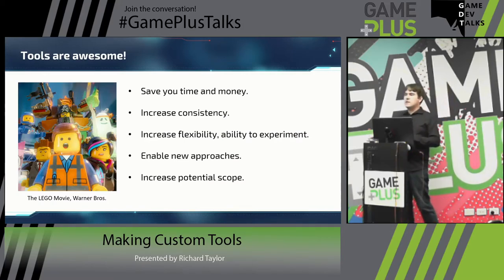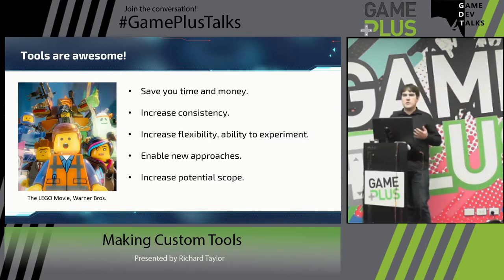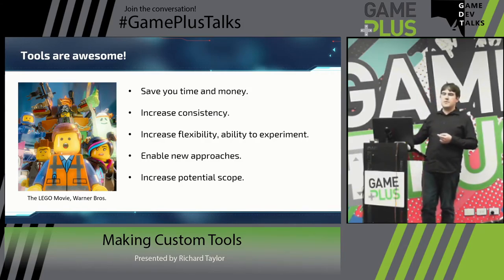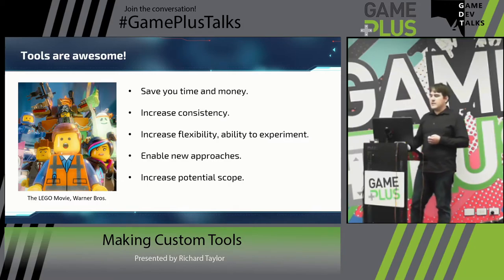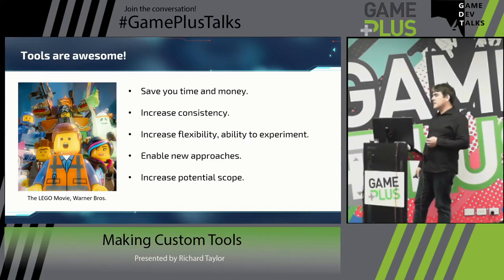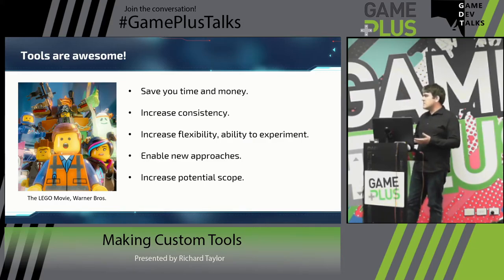Hopefully you're all convinced now that tools are really awesome and everyone should go back and start making some next time you're working on your game. They're going to save you time, and if you're making games commercially they'll also save you money. You're going to increase consistency - the map example is a perfect example: not only does it take less time to generate all the maps, now they will always be exactly the same. Because of the increased speed, it also increases your flexibility and ability to experiment - people can easily try a playtest build with a big change and it'll just handle itself.